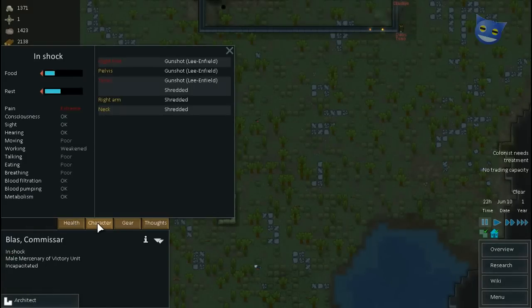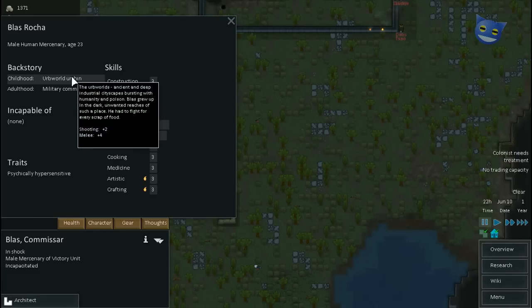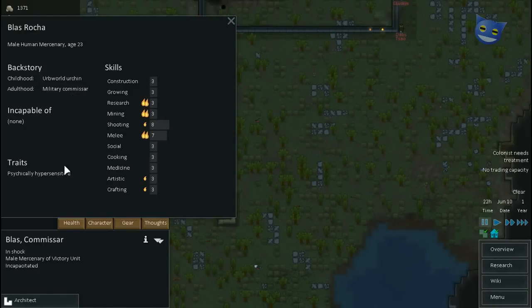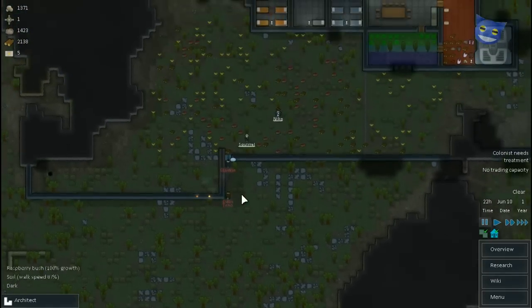We've actually got someone who's alive here. Good at mining, good at researching, good at melee, good at shooting. They were an herb world urchin and also a military commissar. He made sure that the men were loyal and did not fall back unless ordered — this made him unpopular, but he gained great respect at detecting the slightest dishonesty. Gives a boost of three to shooting, but he's psychically hypersensitive, which is even worse than sensitive, so unfortunately we might just have to leave that individual there.